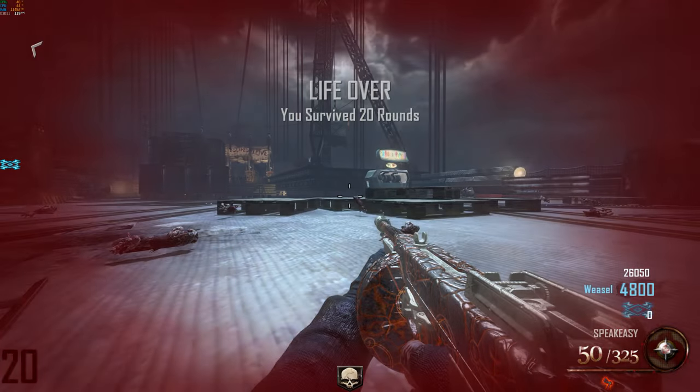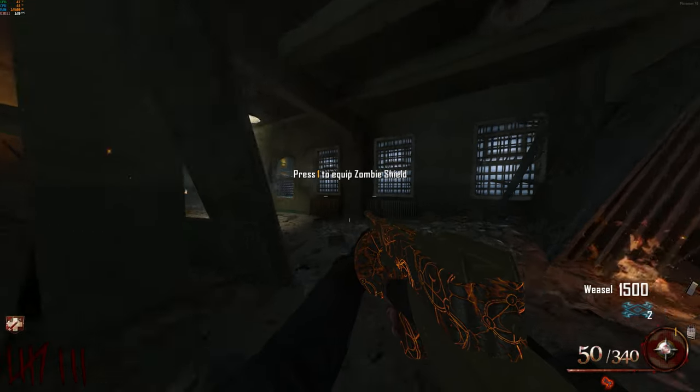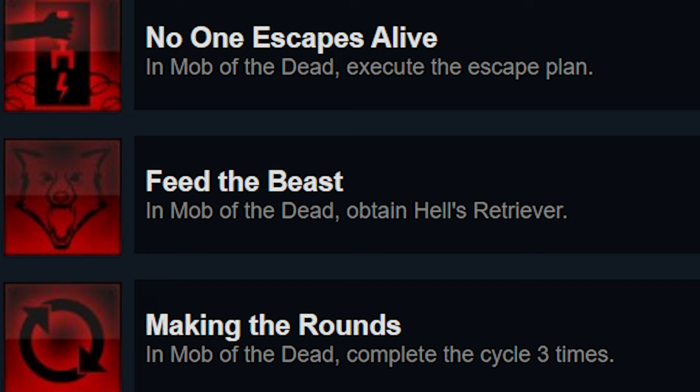That's the Mob of the Dead easter egg. When you complete it, the game will end telling you which version you've done — either 'Cycle Continues' or 'Cycle is Broken.' You will only get an achievement if you break the cycle, and it's called 'Pop Goes the Weasel.' You will also get two other achievements just by passively completing steps in the easter egg: 'Making the Rounds' and 'No One Escapes Alive.'